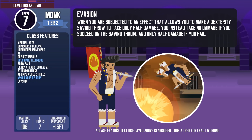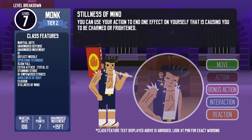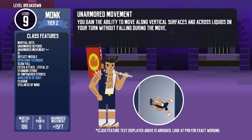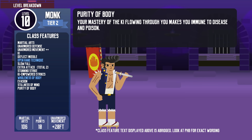At level 7, monks get Evasion. When an effect like the Fireball spell allows a Dexterity saving throw for half damage, they instead take no damage on a success and only half damage on a failure. They also get Stillness of Mind — using their action to end one effect causing them to be charmed or frightened. At level 8, they get their second ability score improvement. At level 9, Unarmored Movement lets them move along vertical surfaces and across liquids — though if they end their turn on a vertical surface or liquid, they fall. At level 10, the monk becomes immune to disease and poison via Purity of Body.